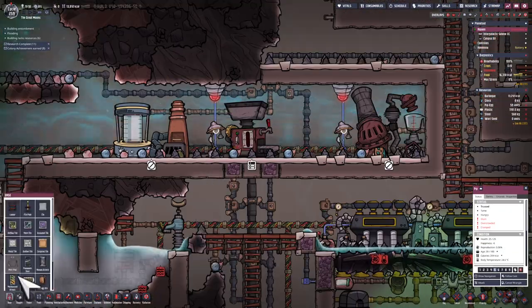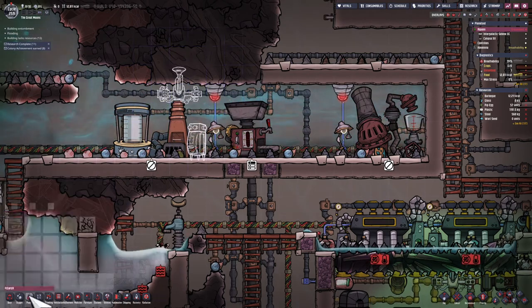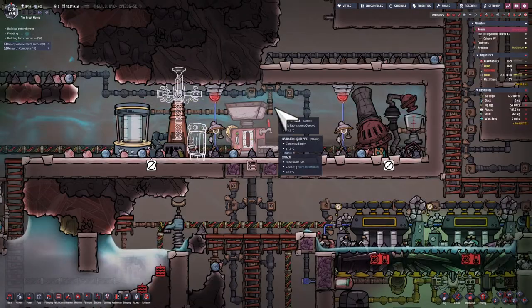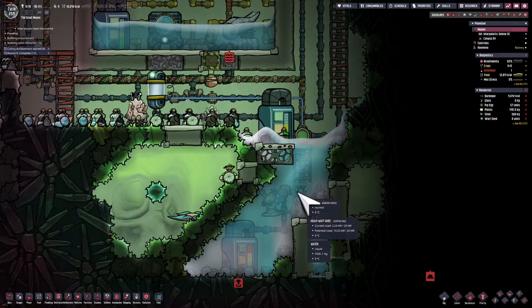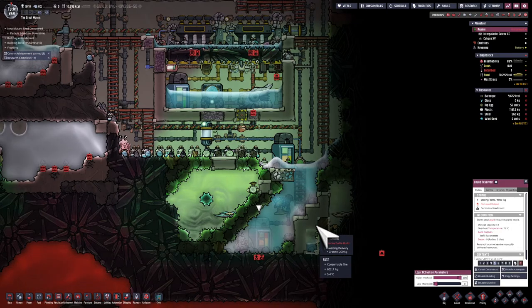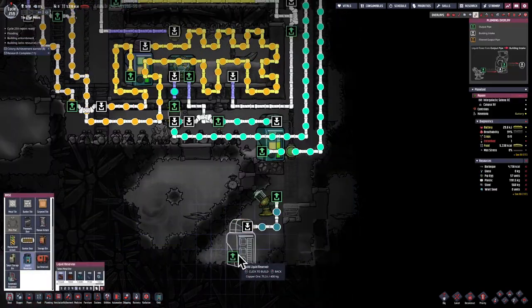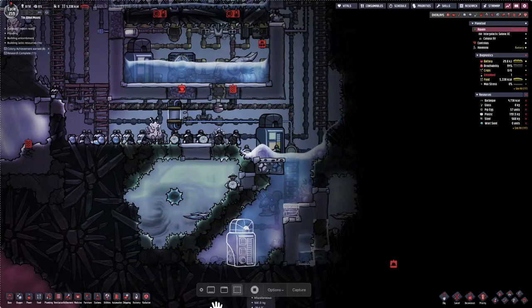I'm adding a bin for the inputs to the metal refinery along with a sweeper, just to add a little bit of automation to this metal refinery system. This liquid reservoir is filled up and I still have liquid sitting on top of the other liquid reservoir filled with ethanol, so I'm going to destroy it and build it again to fill up a second time.